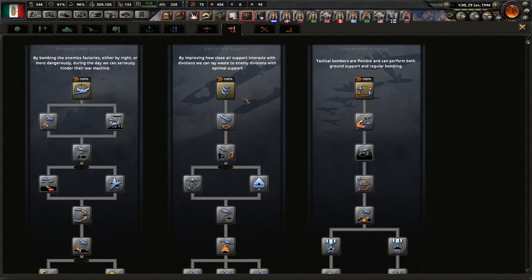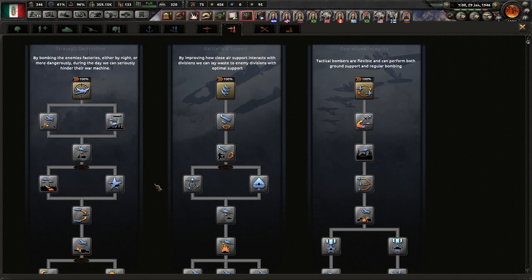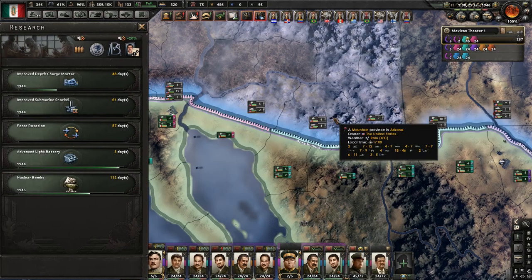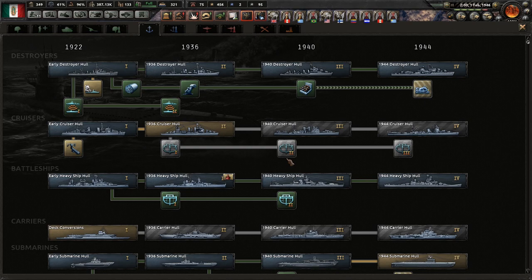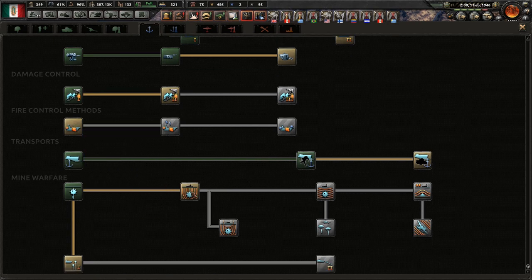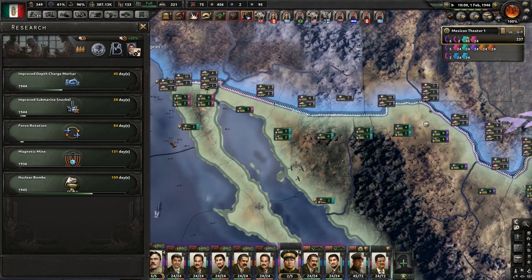Operational integrity vs strategic destruction vs battle for the spot - it's a really hard call. I'm going to go operational integrity, especially going up against the US - we're gonna need any bonuses we can get. The advanced light battery is going to really help. Basically waiting on that for the story, then we're done. Smoke generator would be helpful. We'll upgrade mines with magnetic mines and stuff - I think this applies globally to mines already placed. We need all mine technologies ready.